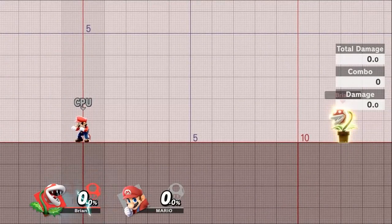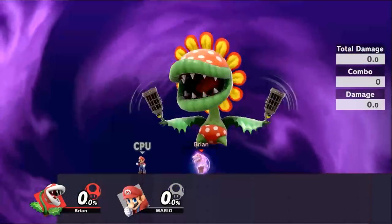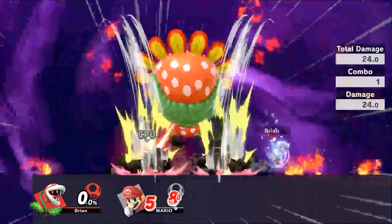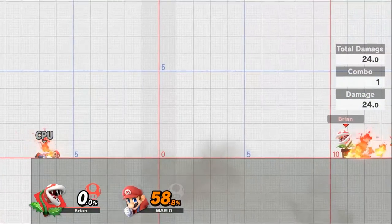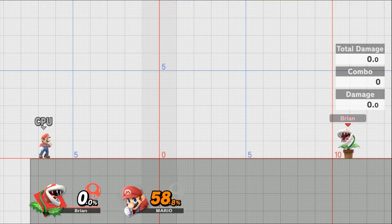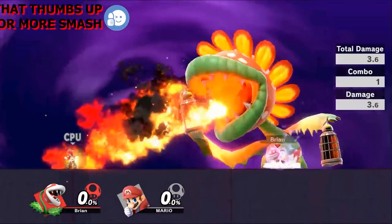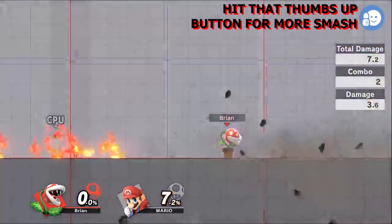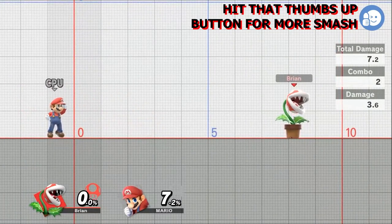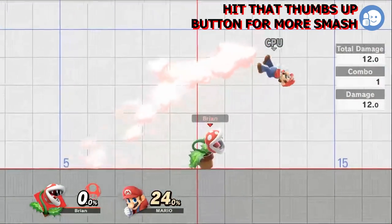Finally, Piranha Plant's final smash brings out PD Piranha. You can still move and control your character as PD follows you around. PD can cage up to two targets — anyone in the area hit by fire breath takes damage, but those in the cages take the most at 58.8%. Make sure to use this up close and personal, as you don't have a lot of time to reach opponents.